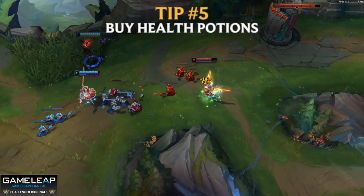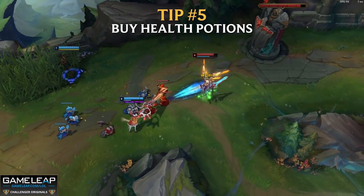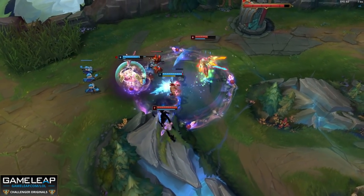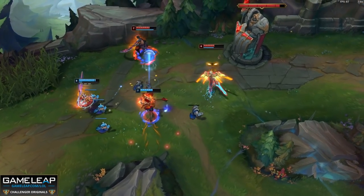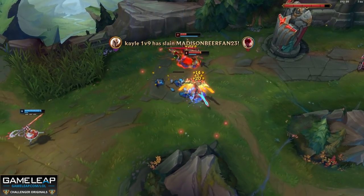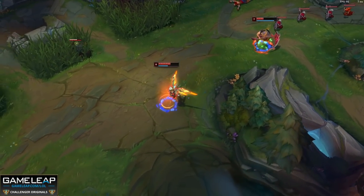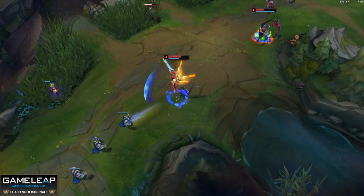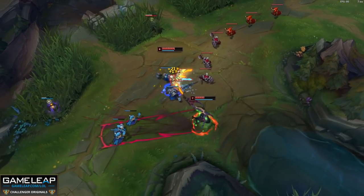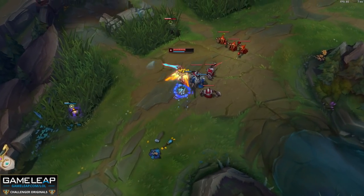Tip number 5: a health potion is more important than a control ward. Control wards bring value in terms of vision, but if you don't have any sustain in your lane, getting a health potion is essential. If you lose half your HP to one combo you are staying at that HP until you base. So if you have leftover gold and you don't have a refillable or health potion already, please get one. Do not buy a control ward instead.